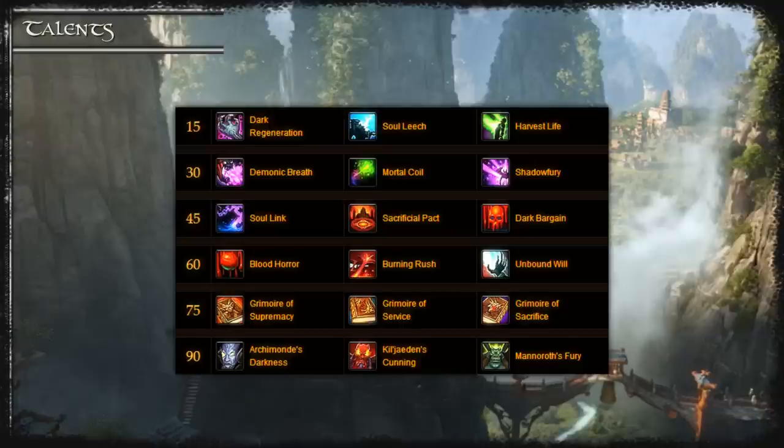I tend to prefer Grimoire of Sacrifice. It's a head single target when you're using a high mastery build and it should be significantly better on fights where a lot of your damage comes from Shadowburn or Chaos Bolt. If you're on a single target fight and not using a high mastery build you can use whichever you prefer.